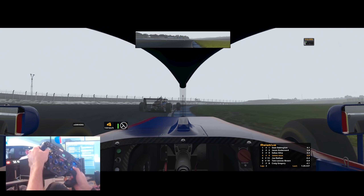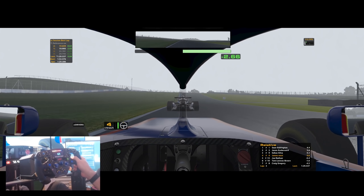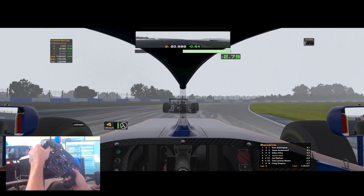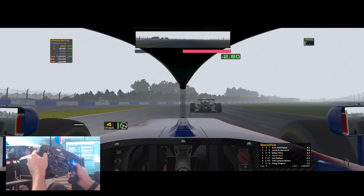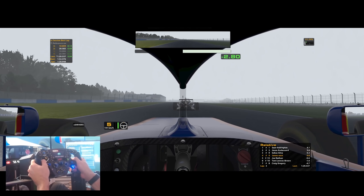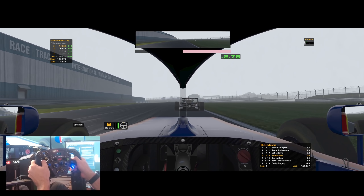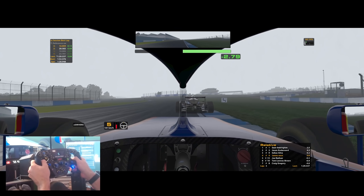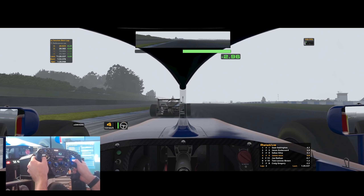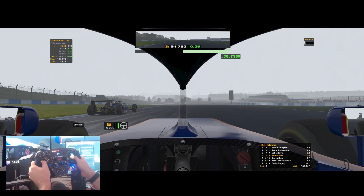Sean Babington and Jason Anderson are disappearing off — 3.9 seconds to P1's position. Behind us Joe Nathan is 0.4 seconds back, so he's still in our draft — something we have to consider while battling Sabas. If you've got a second gap, that's enough to get a draft on this circuit, especially down these long straights. We give a little sniff to the left just to make Sabas think about it, but there's no way we can make a move from that distance as long as we don't compromise our line too much.